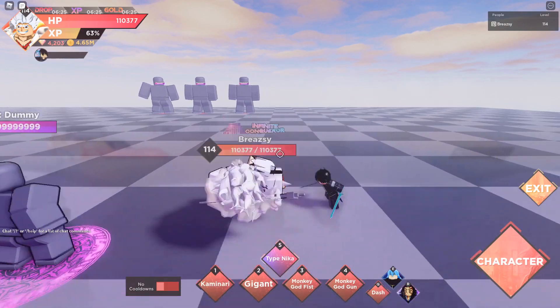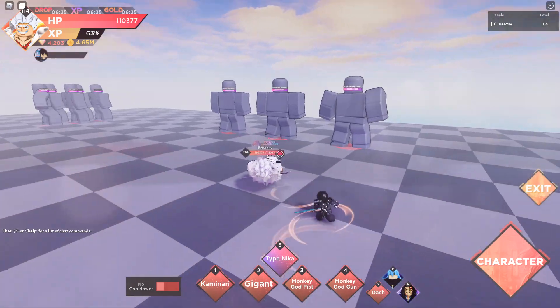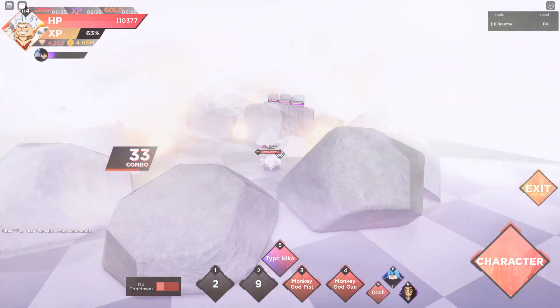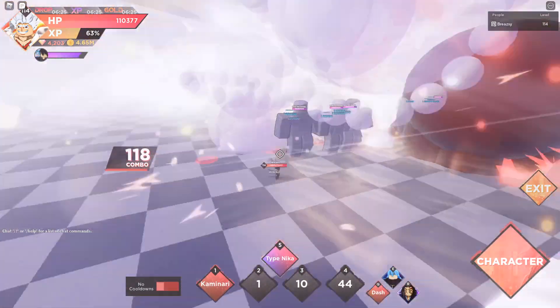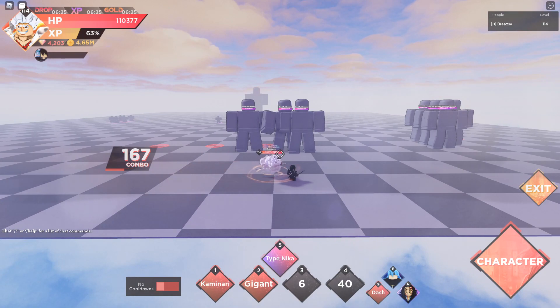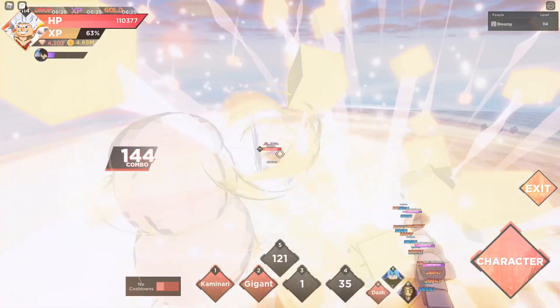First up is Gear 5 Leafy. His awakening type is Nika. Let's check out his awakening. The first move is Monkey D Fist — you start punching, and you get a Monkey Goggle. Next is the Type Nika Gear 5 awakening. Let's test that out — oh my god, this looks so clean, it's the sun!